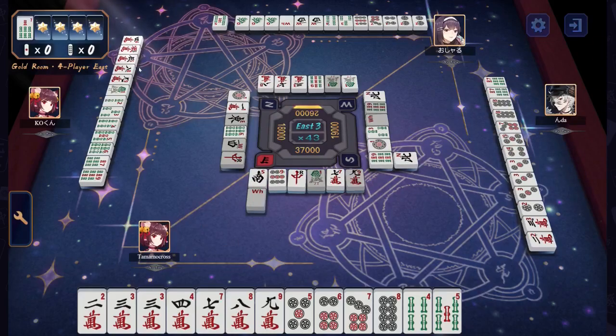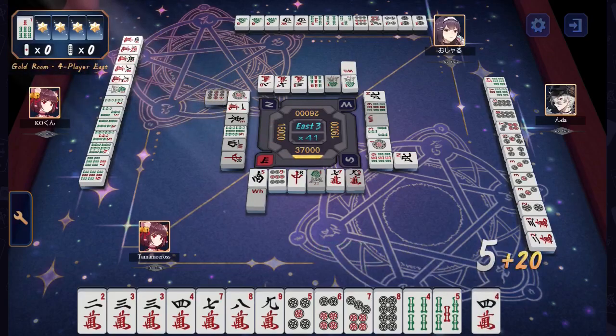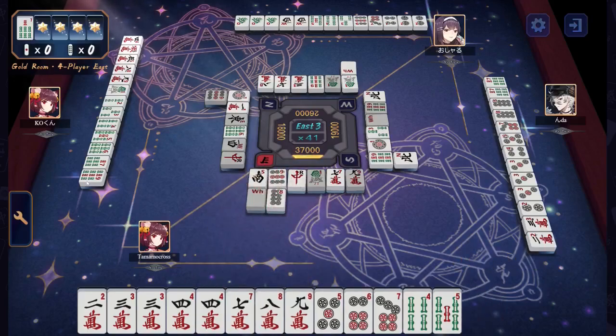Lastly, Kaokun has 4, 5, 5 in the characters with an 8, 9, a 1, 2, 3, 4, 5, 6, 7, 9 in the bamboo — waiting on the 8 bamboo for an Itsu. And 8 bamboo is also the Dora, so that's going to be a nasty hit if they can get it.